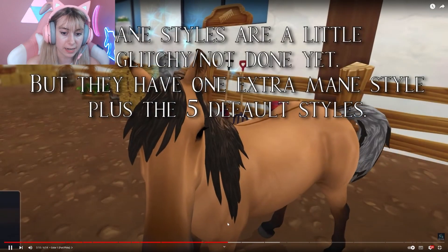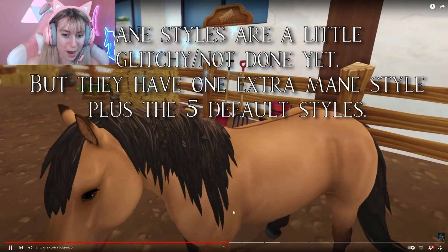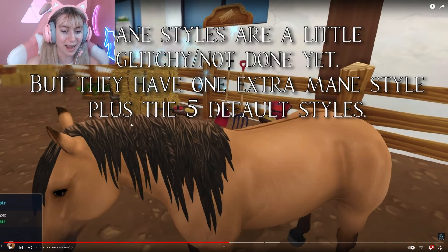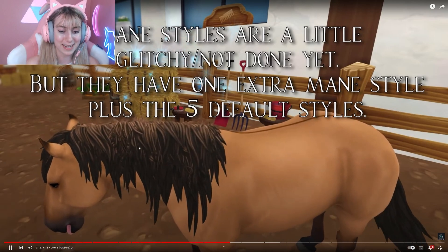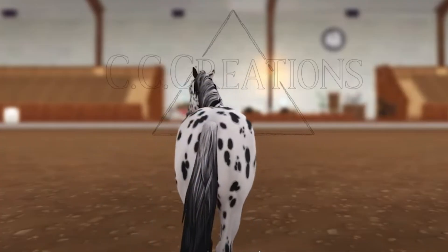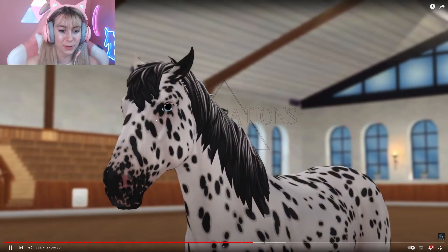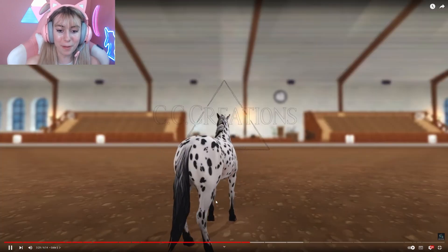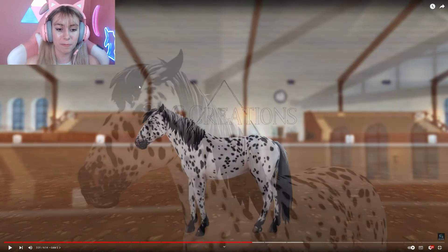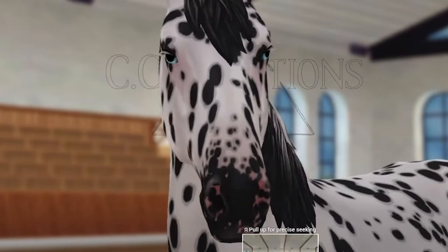Do we get a messy mane? Because that is going to be so amazing — I love messy manes! There's a mohawk option too. I really like the messy, kind of twirly one — it reminds me of the Shire from the Halloween event, the magical lava Shire, with the twists and braids and messiness. Color two looks amazing; I love the hooves and how it fades, and it has light blue eyes! The mane has feathered layers instead of just the paper mane — I really like that.